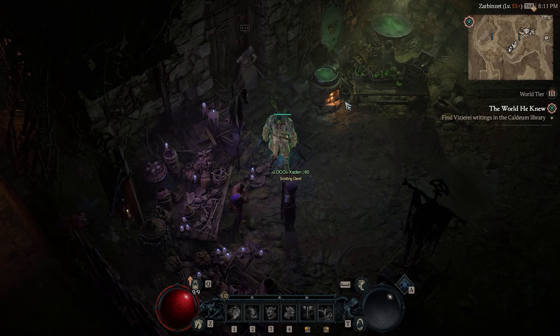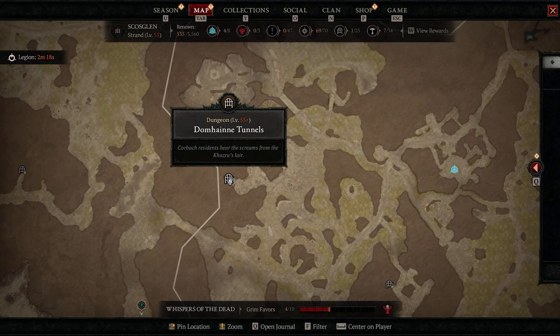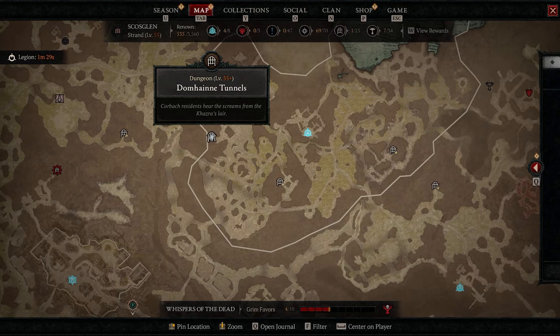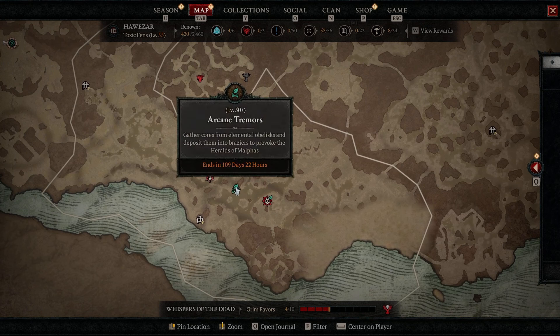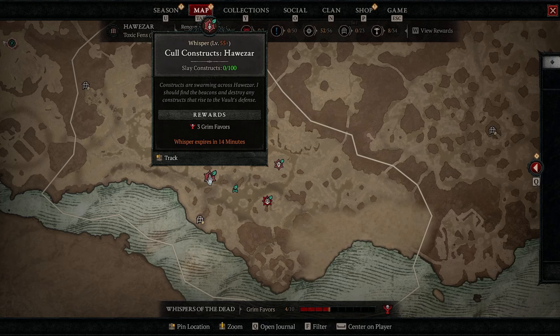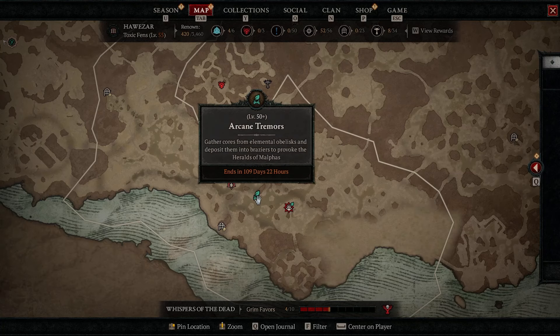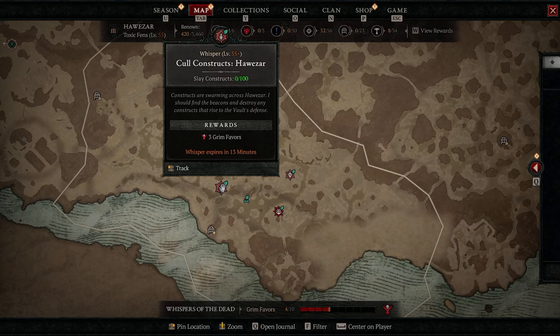Now let's talk about the best spots to farm XP. The first spot is the Dohamine Tunnels — I call it the Dope Tunnels — located in Scosglen. It's a great spot to level up and get XP quickly. The other best XP farm is the seasonal objectives, and what's cool is you can also do the Tree of Whispers at the same time to double up on experience. The best two ways to level fast are the Dope Tunnels' first room and the seasonal objectives, especially ones that reward Grim Favors — two birds with one stone.